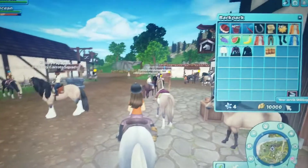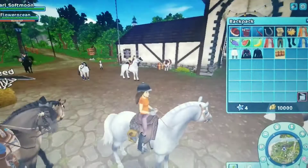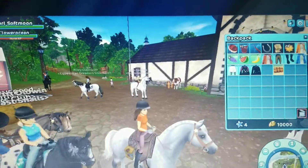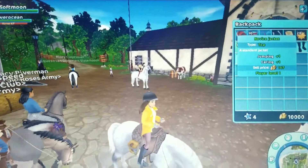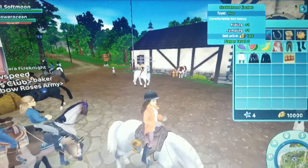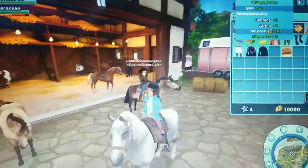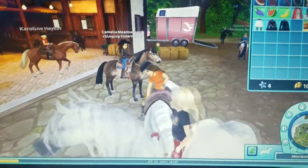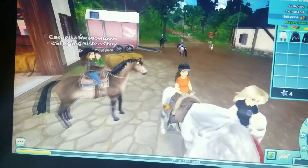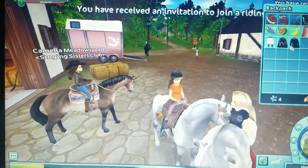I already have these clothes I got before. I got this yellow jacket, this orange one, and this blue one. I really like these jackets for some reason. And I got these pants and these boots.